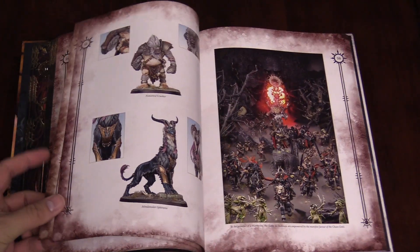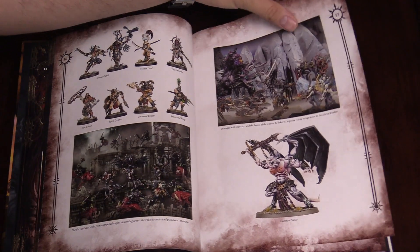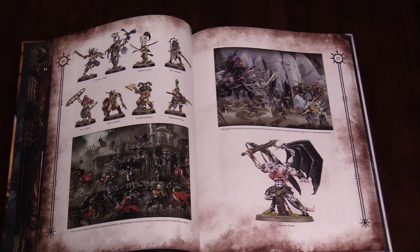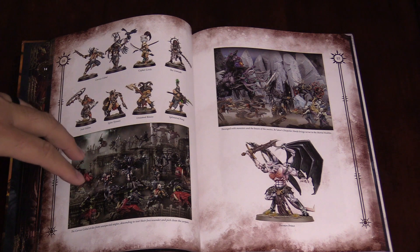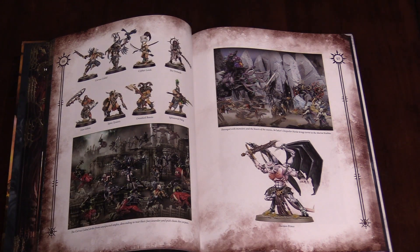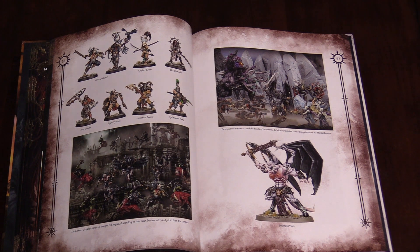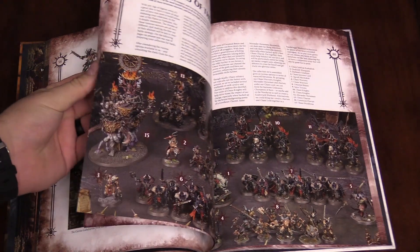Also included in this book are the monsters from Warcry and the new warbands — those are all part of this army now. Their Warscrolls are not just unbundled, they're actually in this book. Spire Tyrants! Pretty excited about those guys — they're kind of the Varen Guard native forces, the barbarians, you know. Yeah, they're like the scouts of the Varen Guard — kind of like Space Marine scouts, it's a good analogy.